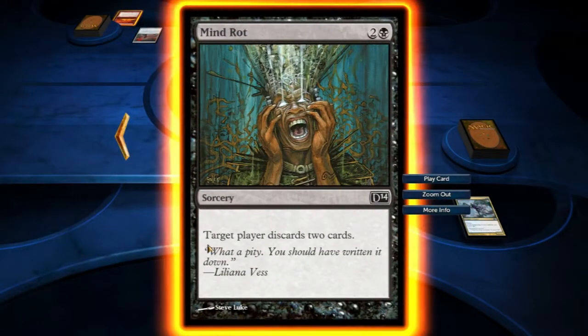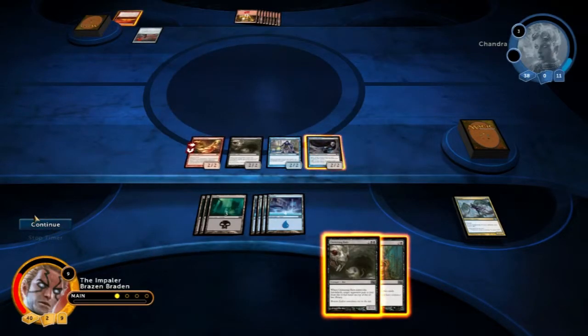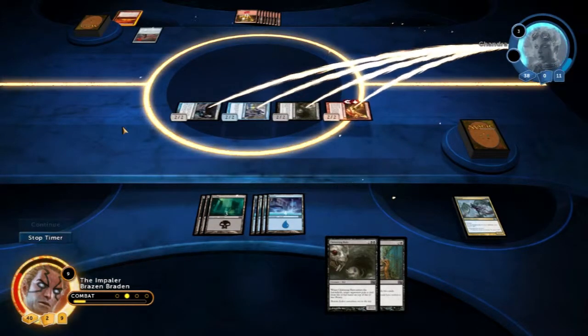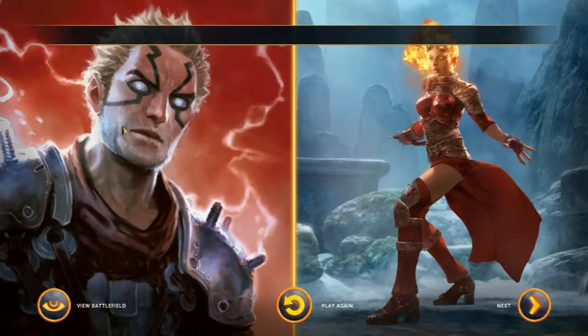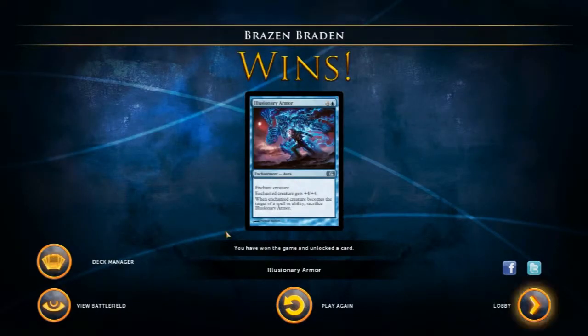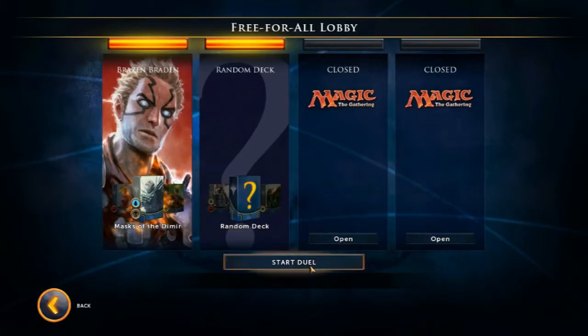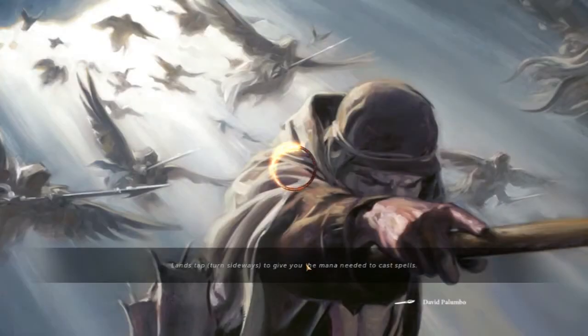We've got here: target player discards 2 cards — no cards, so no need for that. We don't even need to draw cards. We're just going to swing with everything and that is the game! So there you go — quite a bit of removal. Unfortunately we didn't get to make her discard all the cards we could have. We were struggling on the mana side of things. Let's hop into the next game and see who we're up against.